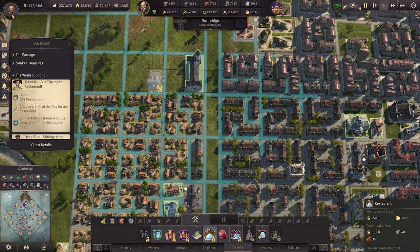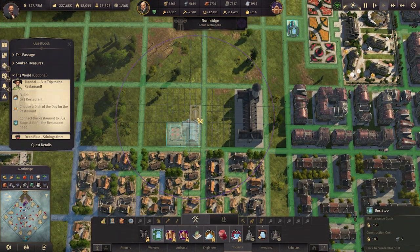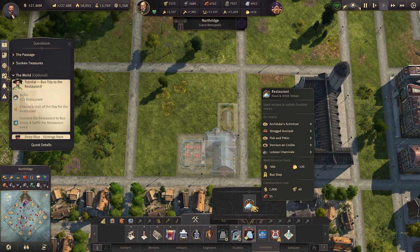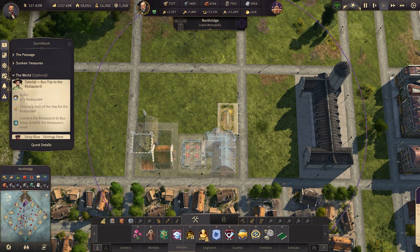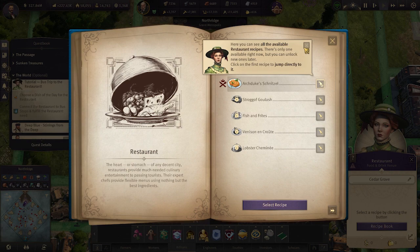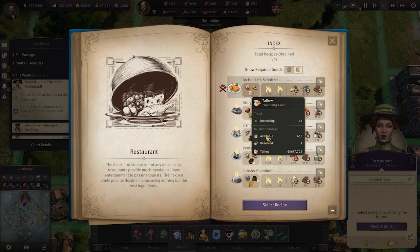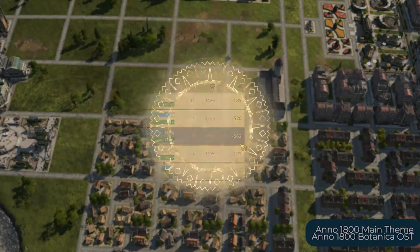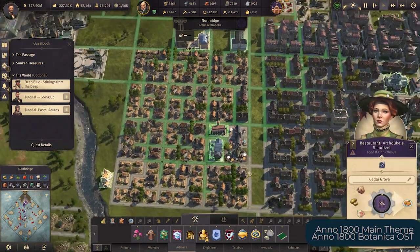There are three buildings under food and drink venues: restaurant, cafe, and bar. Surprisingly, these buildings require tourists as their workforce. They also provide bonuses to the radius around them depending on the recipe being used. Your restaurants can serve any of the available recipes as long as you have them unlocked and have the required ingredients. The mixed use of restaurants provides interesting building strategies — placing venues in the middle of residential areas to maximize their bonuses. Certain recipes are more beneficial to certain residential types, and with these bonuses, consumption of goods for those residences is reduced, lessening the strain on your production lines.